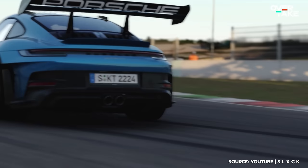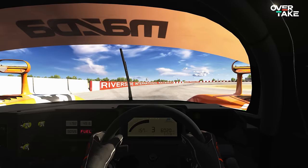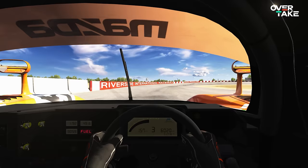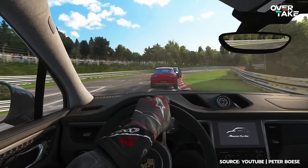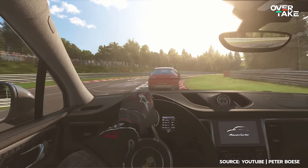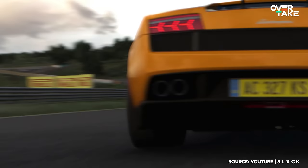The biggest change for Pure 2.2.2 is the integration of custom post processing, giving even more control to creators who will build custom filters upon this technology. But the most talked-about change is the new sun blinding shader — whenever you drive directly into the sun, this shader makes the image brighter and lets you feel the power of the sun. You can see the difference in this video by Peter: this is with the old patch, and then there's the new effect. Stunning.